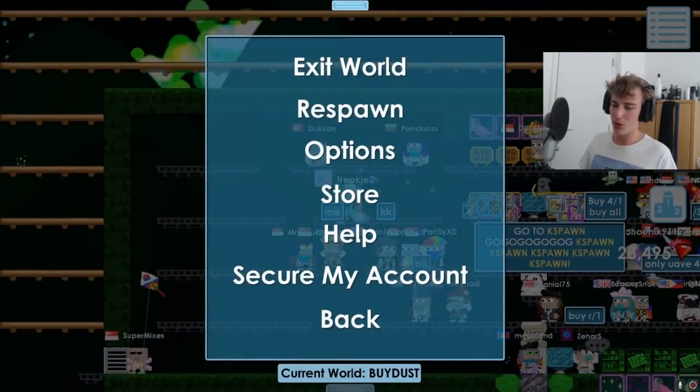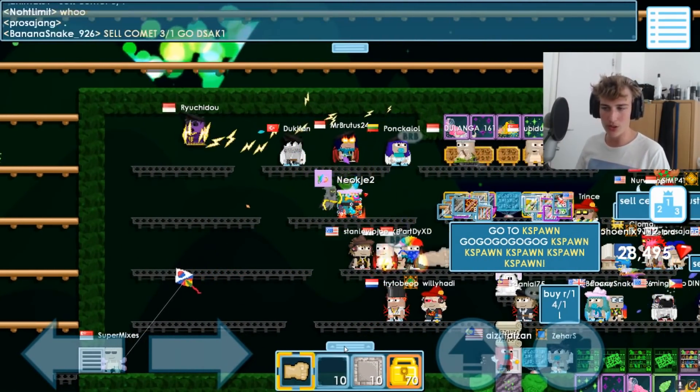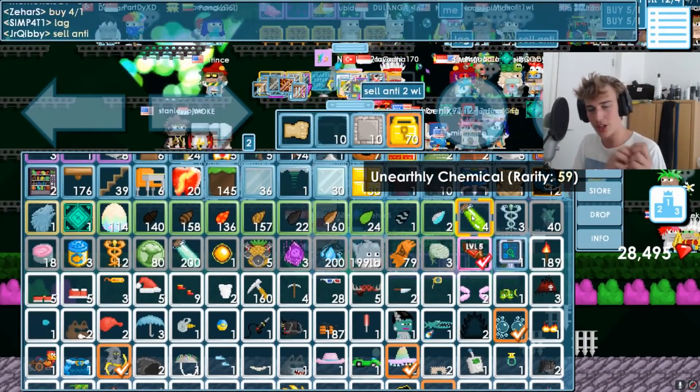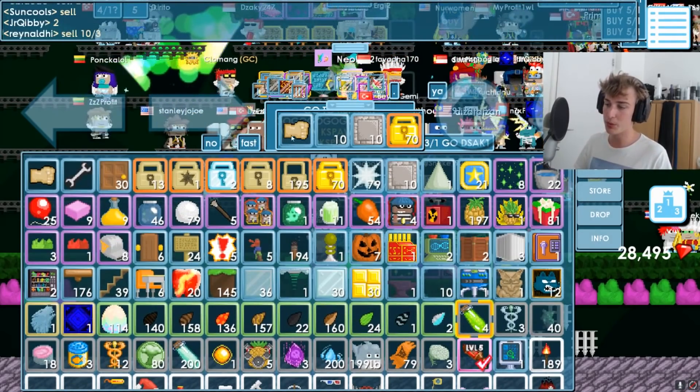Right now we are in the world Buy Dust, and we're looking to buy dust — 7 for 2 world locks, or even 4 for 1 world lock if possible. We need to get a total of 10 unearthed chemicals. We just harvested a tree using a hand scythe, so we got 4 chemicals, which is pretty good.